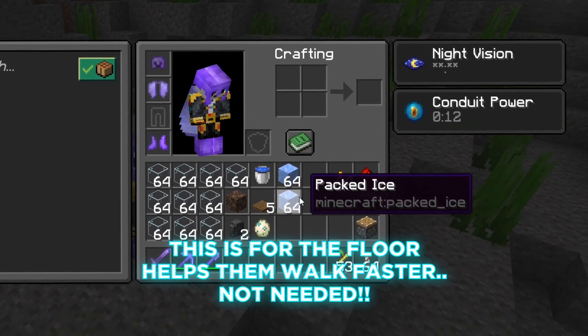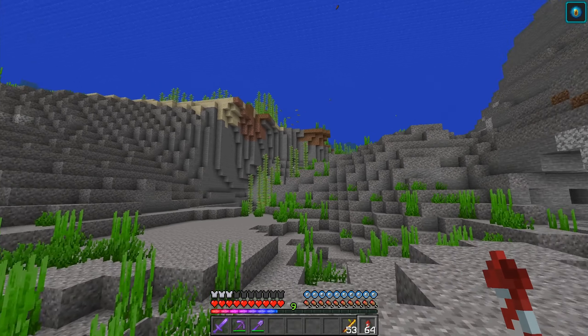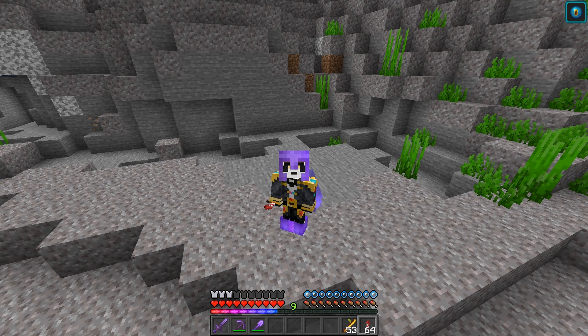The packed ice is not necessary. You're also gonna want to bring along a few stacks of kelp, but we are in the river so they're right there. And that is to build the kelp elevator in order to get these guys to the top.